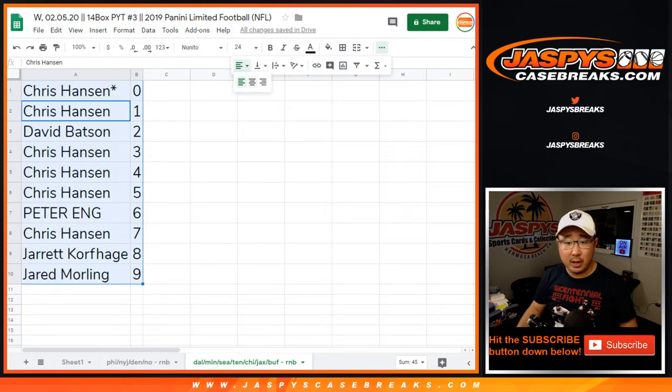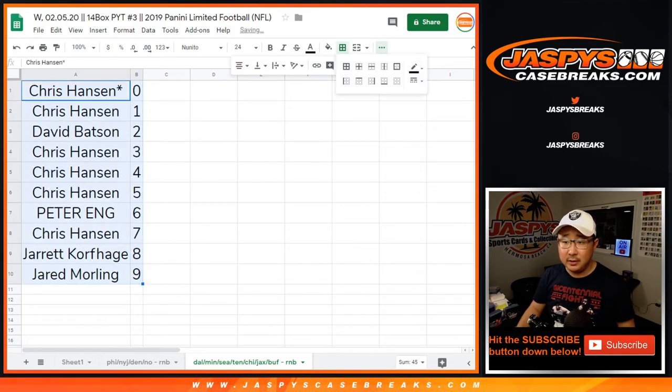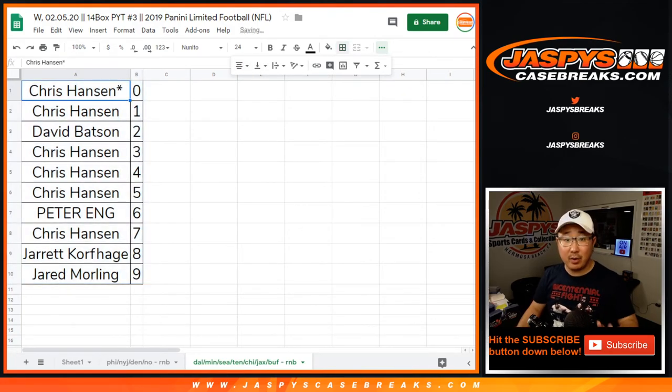So there you go — this was our final number block randomizer. Look to our list of videos for the break itself for Pick Your Team 3. If you're watching live, stick around — we'll see you for that one. Jaspi's CaseBreaks.com.